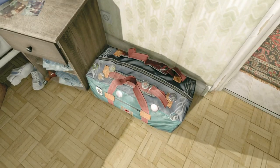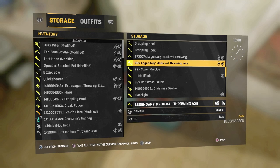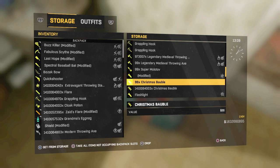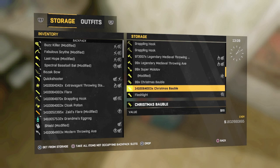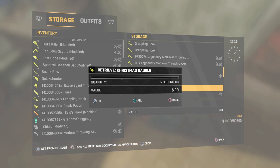Alright guys, I'm gonna be duplicating my 99 gold tea super molotovs. All I have to do is find something that I have a billion of, so Christmas bobbles. What you guys want to do is get your friend account down from 3 to 1 or whatever. Make sure you guys have a code that you can react to. With this duplication glitch it's the same as my other ones — you just get kicked out and you press X. That's all you have to do. Elm, countdown.